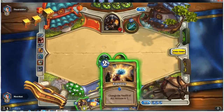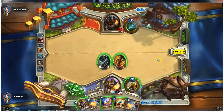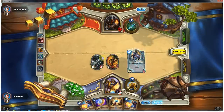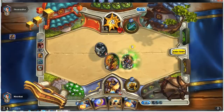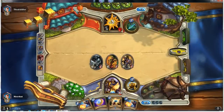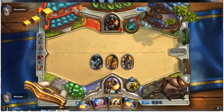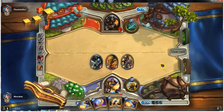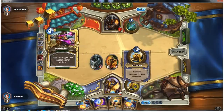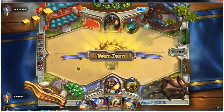I'm thinking I want to hold on to the Worgen Infiltrator for one more turn. Actually, nope — let's go ahead and drop him down now, not a big deal. I'm kind of worried he's going to throw down a multi-shot, but that's okay. I'd rather just try to do as much damage up front as I can. I had thought about doing the Reinforce. And there he goes — a multi-shot as predicted, not a big deal.